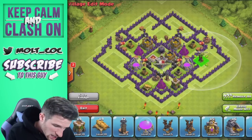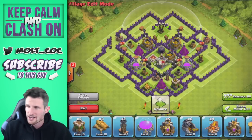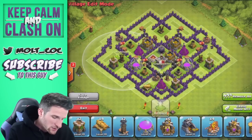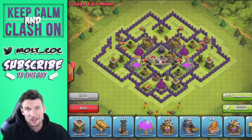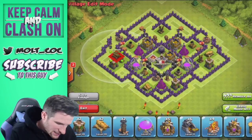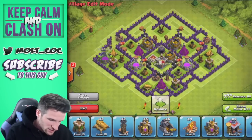Now let's bring in our air defenses — one right here, one right here, and one right here. Air defenses aren't my top priority because I also use my archer towers to protect them. Since they both handle air, if someone drops a bunch of balloons I'll have my archer tower shooting as well as the air defense. The cannons here can also distract some balloons depending on where they come in, leaving the air defense active even longer.